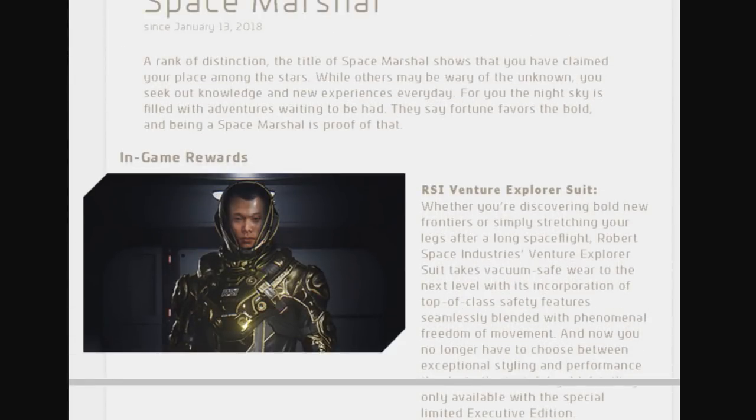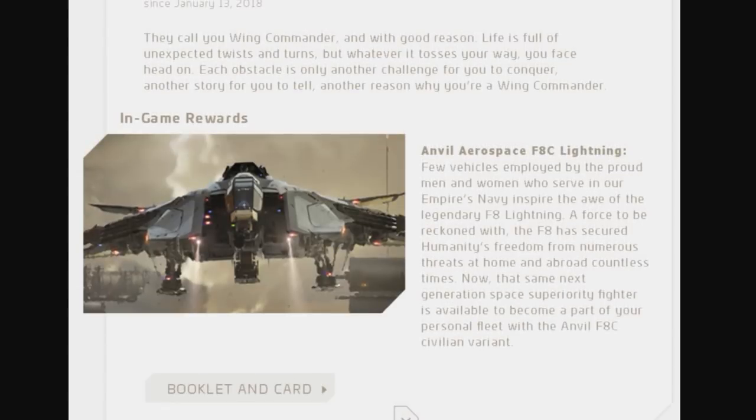The third tier is Space Marshal, and along with the other items you get an RSI Venture Explorer suit which, following the trend, appears to be gold plated as well — being the executive edition.